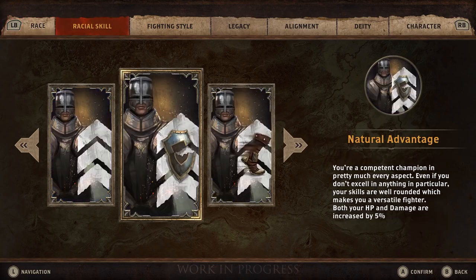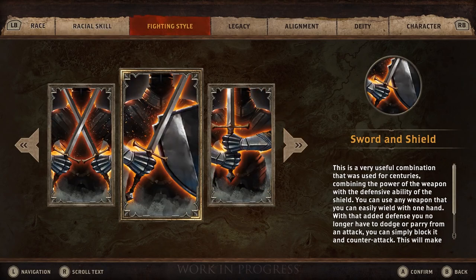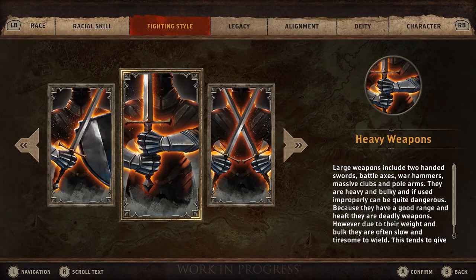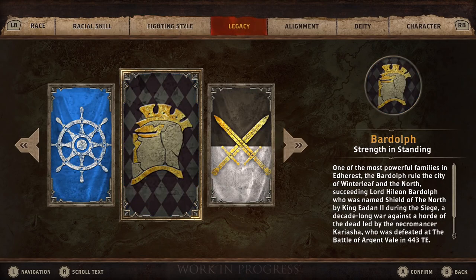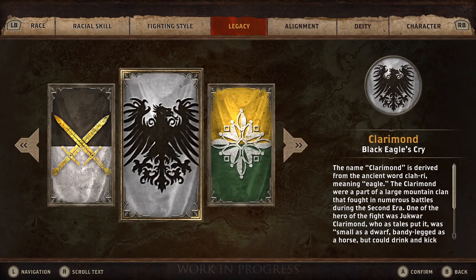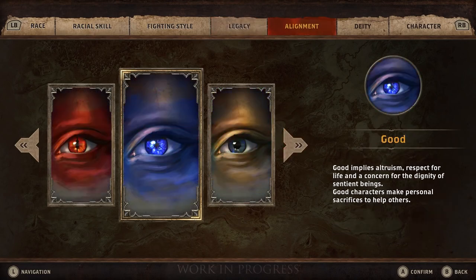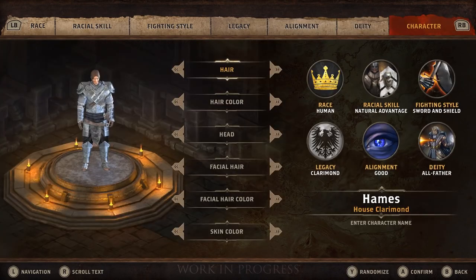The chosen race influences racial skills you can acquire later. You can choose dual wielding, sword and shield, or heavy weapons — choose wisely as melee combat is one of the pillars of the game. The choice of one of 40 available houses is also important, as it comes with a legacy and influences dialogues and alliances. After picking the alignment and deity, you can customize the character's appearance, choose a suitably fearsome name, and you're ready to start the adventure.